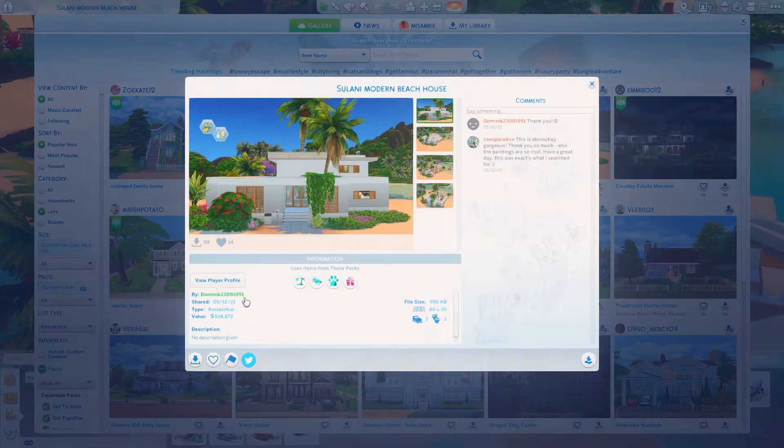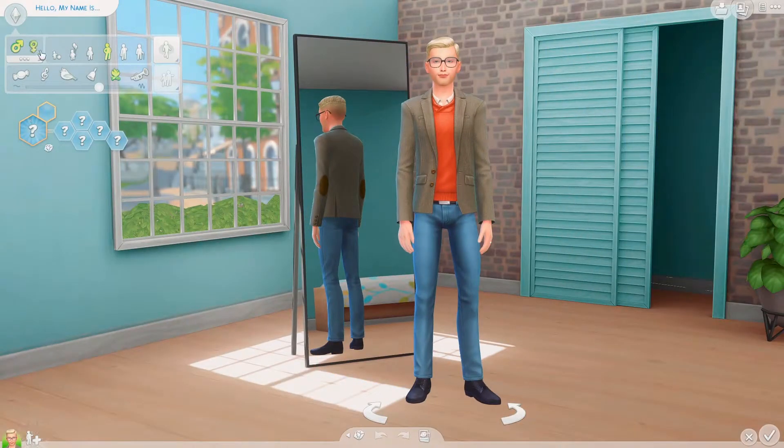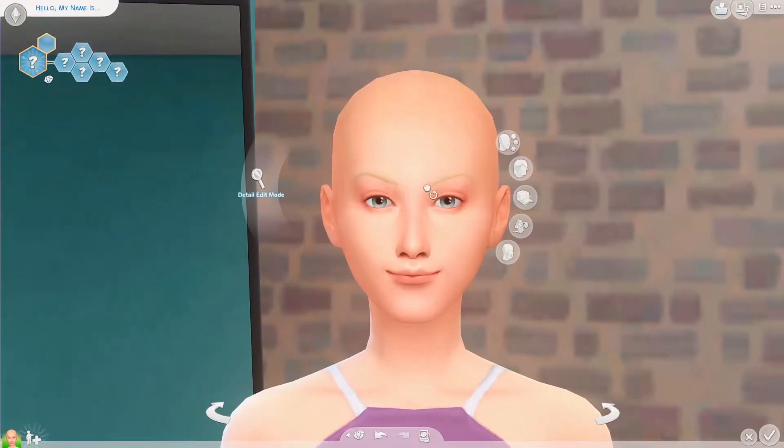It's by Dominic 23091991 on the gallery. Okay, so we're gonna head into Create-a-Sim and create a sim for this build. I want to do a female. Okay, let's get rid of all this.